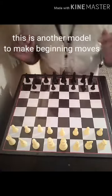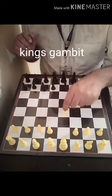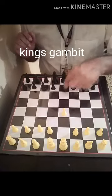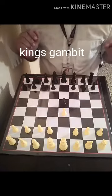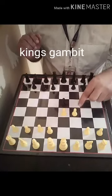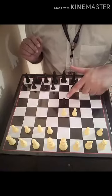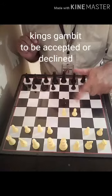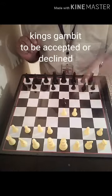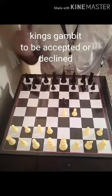There is a thing called King's Gambit. In a King's Gambit, the white makes a move over here, and the black moves his pawn over here, and immediately after that a pawn is kept over here — for either to be accepted. Like if I accept it, then I will capture it. Or I will decline and do something else. So this is called a King's Gambit.